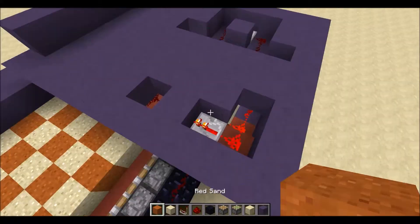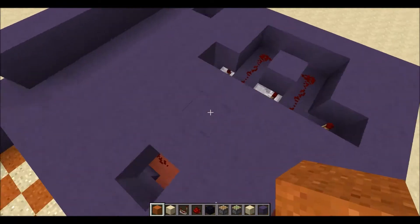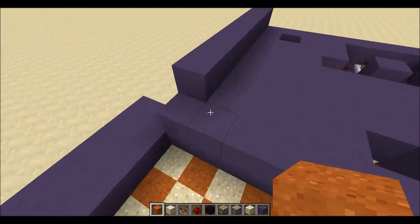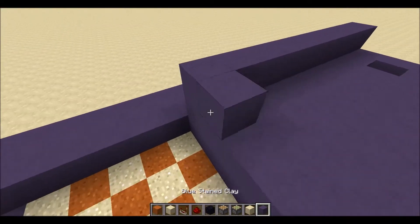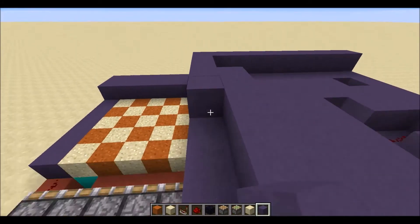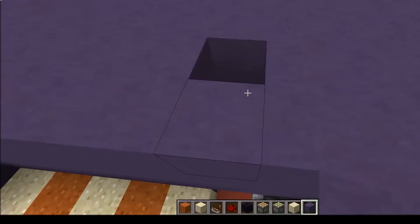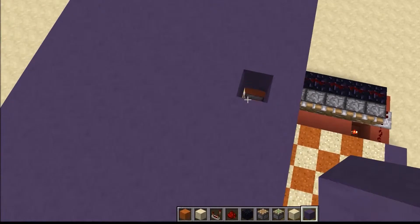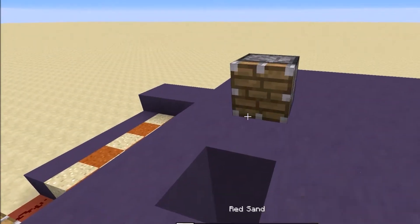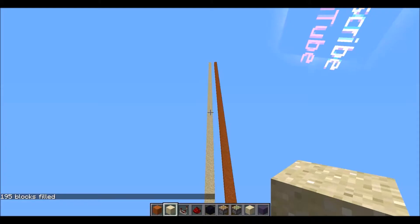Now that's been covered over we can have a look at the sand and red sand part. We place a block, fire it, and build it up to the limit - a big tall column of sand. This is the programming bit, the bit I enjoy most. We're going to make the outputs: output one prints sand and output two prints red sand.